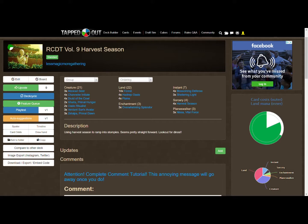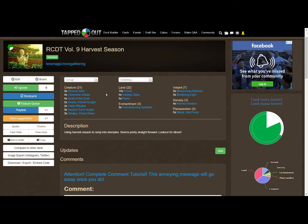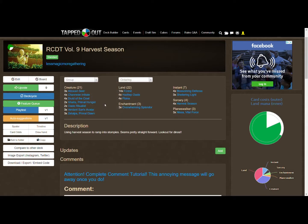The land base is pretty simple: 14 Forest, four Hashep Oasis, and four Plains. Hashep Oasis is handy — especially if you've got Zacama out, it becomes a 7/7 double striker with vigilance. If you've got Overwhelming Splendor out too, you're flying over everything and hitting for 14. You could run this up to five or six Plains just by cutting some Forests if you want to increase the chance of casting Atzakan Seer.